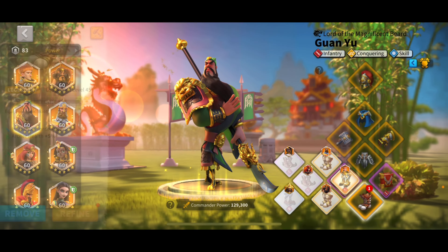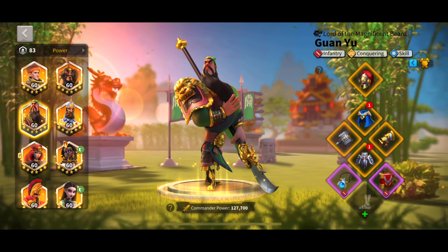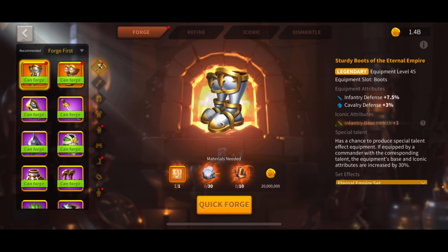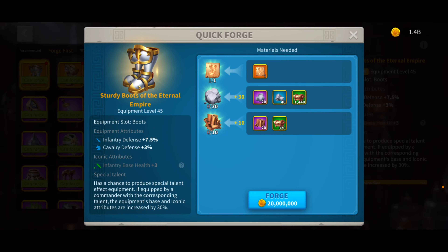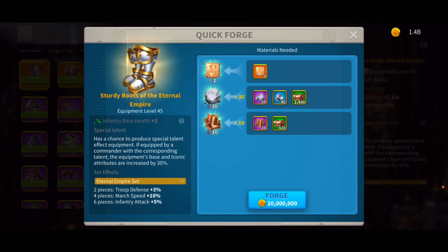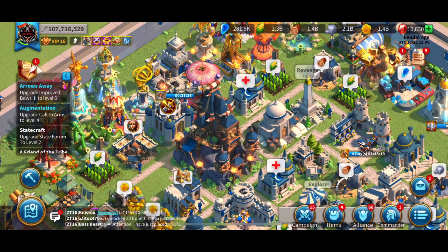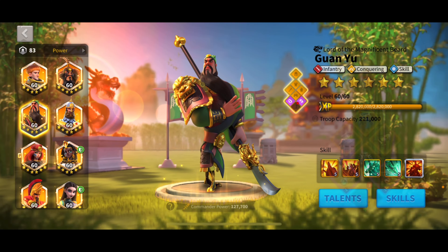We're going to craft the Sturdy Boots of the Eternal Empire to complete my infantry set. Like I was saying, I'm going to move these down, put them on here, get the two-piece bonus, and then make the helmet eventually. In three, two, one — craft. No crit. That's okay — four pieces in a row and no crit. It is what it is.